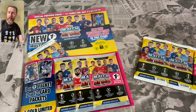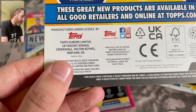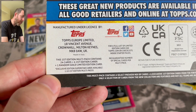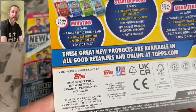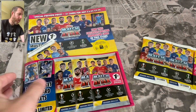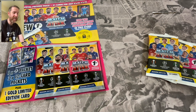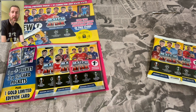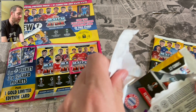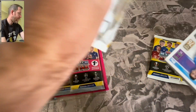We've only got two packs so chances are we probably won't get one. It does say on the back: the first edition multi-pack contains 21 cards, one gold limited edition, exclusive superstars one in every 10 multi-packs. But you never know - we got lucky with the Haaland. Topps kindly sent us one and I bought one, and we did get one in those. You only need to buy one and you could get it.